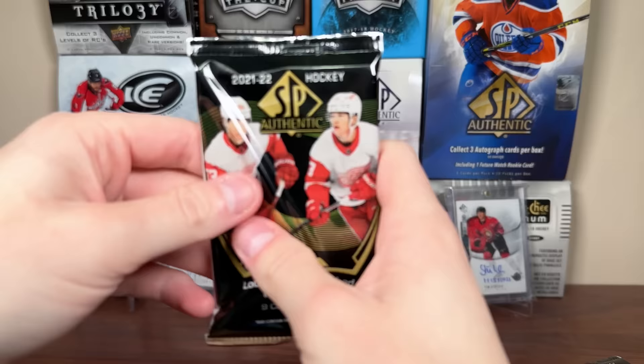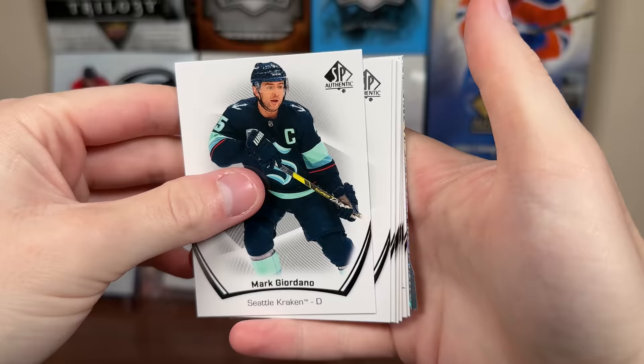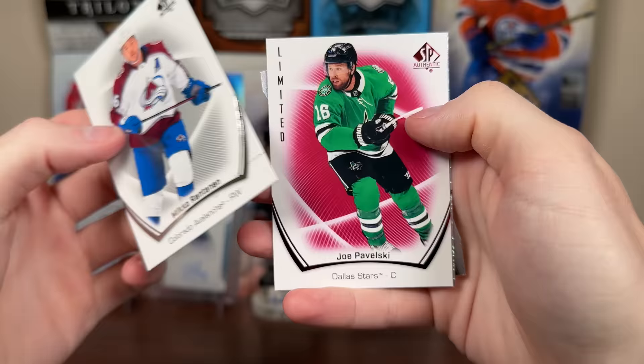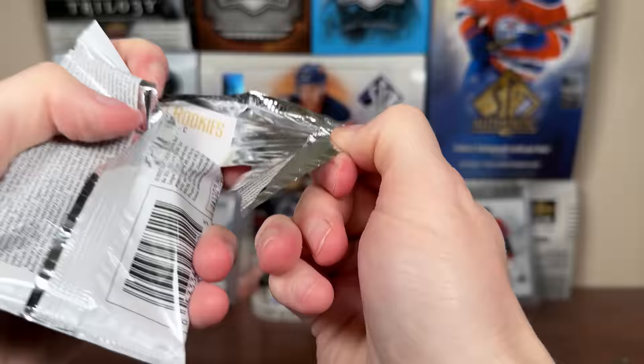This is the bottom half. I grabbed the first 8 straight from the top, so let's continue on here. Hopefully avoid the retros. Hopefully get some more actual 21-22s towards the set. We got a messed up Mikko — hopefully it was just a little messed up. We got Pavelski Limited Red, Pageantry Rookie Alex Newhook, and a die cut — John McDavid, just a regular die cut, not a blue. But McDavid die cut.